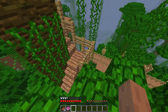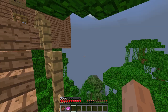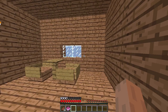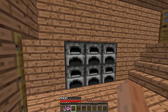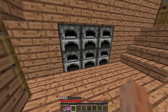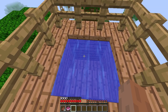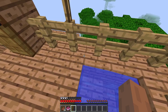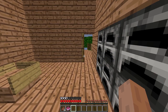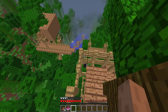Alright, so I managed to monkey my way over to this area. I don't know how I'm supposed to get over here. So we've got a kitchen with a bunch of furnaces — is there anything in them? Not by the looks of it. Open those doors. That looks like water but I'm not entirely sure how you're supposed to get there.